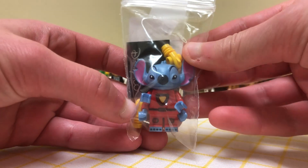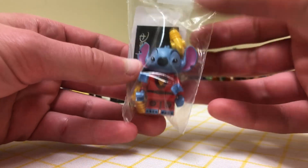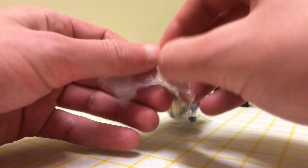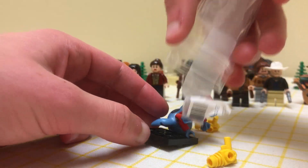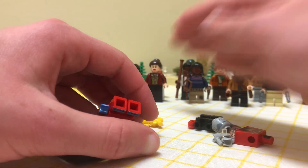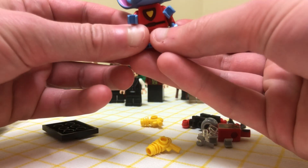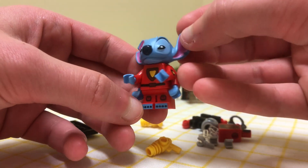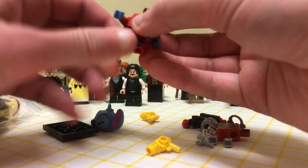The first minifigure I got that was not for Red Dead purposes is this new Disney CMF Stitch — I was very thankful to get the last one. I got him to upgrade my custom Greez Drytharsis from Fallen Order. Greez has four arms and wears red in Fallen Order, and this Stitch minifigure has four red arms, so it's really perfect.